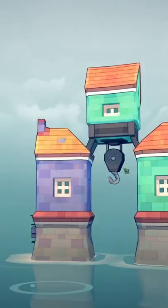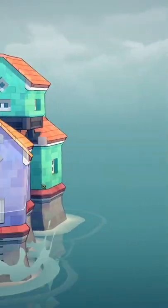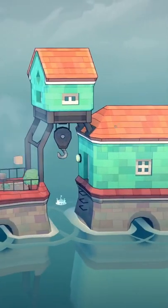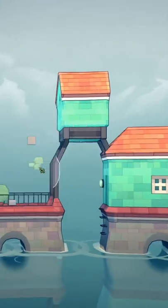You can also mix and match colors to get two buildings on each side, giving you something like this. But if you have the same color, it won't work.